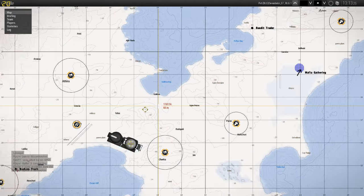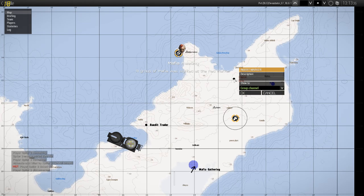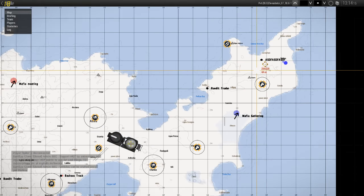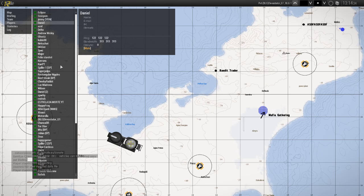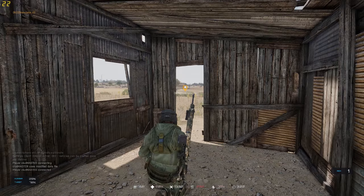If you want to mark a location on the map, double-click it. You can type in a description for what you're marking. Here you can pick who sees it — if you pick global or side channel, everybody on the server can see it. Pick group channel so only your friends can see it, hit OK, and it marks it for you. Going to the Players tab is also useful — it shows you everybody on the server whether or not they have their XM8 turned on.